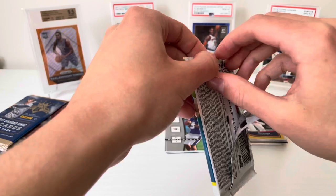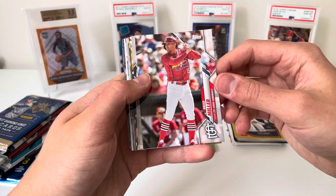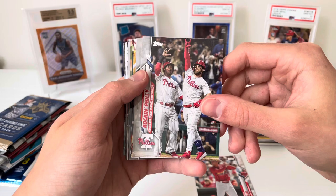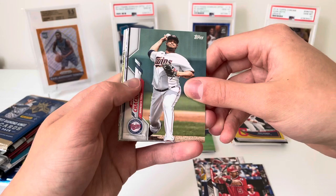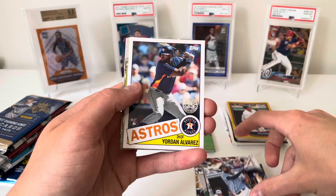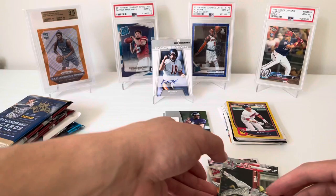Time for 2020 Update hobby. I think there's only one hit in this — it's either a mem or an auto, so buying a box of these is just... unless you get super super lucky you're probably not gonna make your money back. Brad Miller rocking Phillies, Harper and Segura. Ty Beede, Billy Hamilton. Albert Pujols now on the Dodgers. Yordan Alvarez rookie — that's an 85, very cool. Another Pujols, Grayson Greiner, Keibert Ruiz, and Joey Votto.